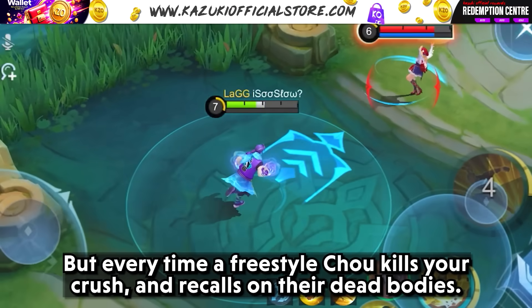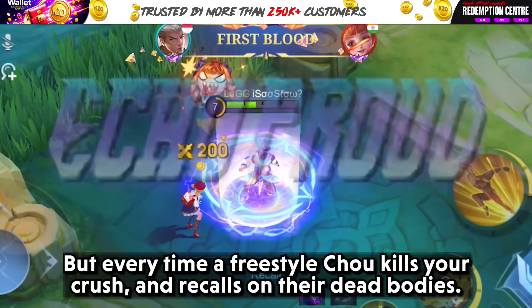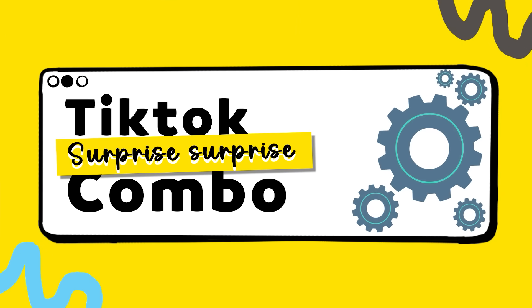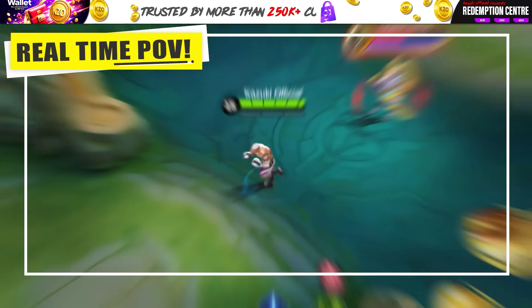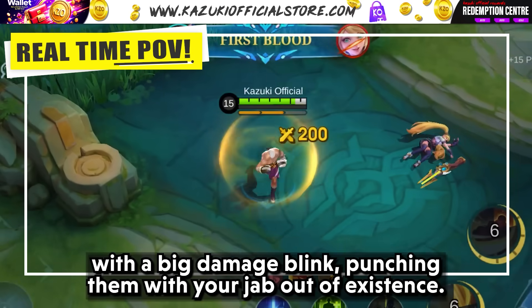Pull this off and see every Angela main ready to ultimate on you anytime you want. But every time a Freestyle Chou kills your crush and recoils on their dead body, use this surprise combo of Paquito. Combine your skill 2 and flicker and come to your crush's revenge with a big damage blink, punching them with your jab out of existence.